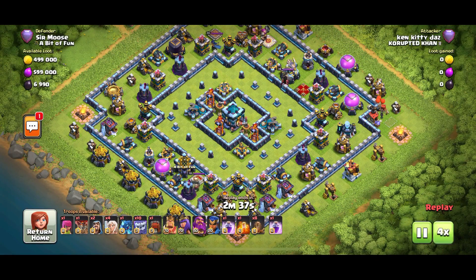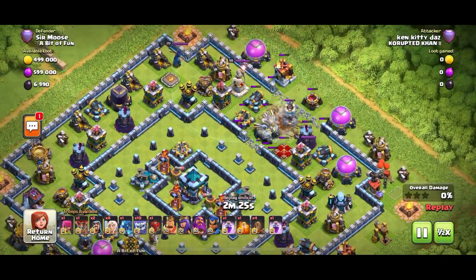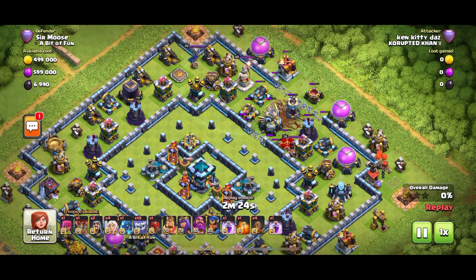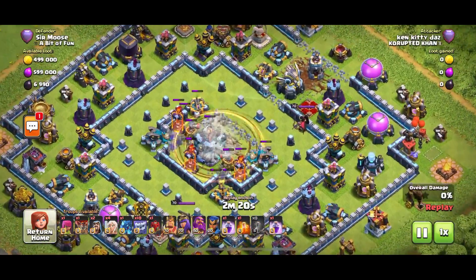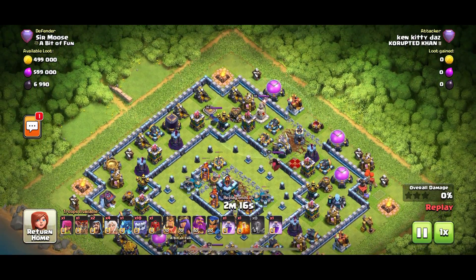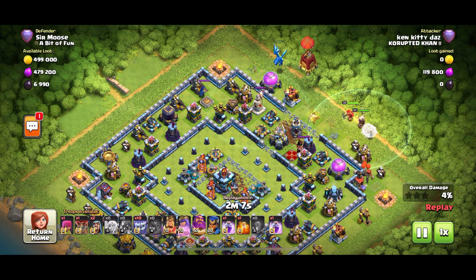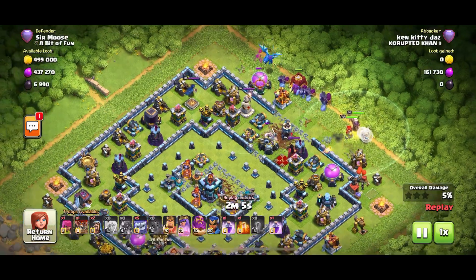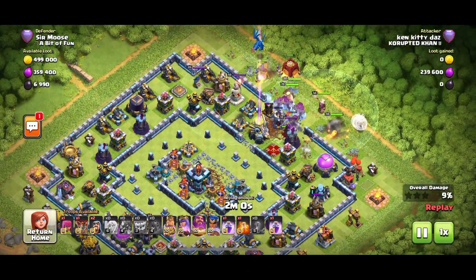We've got some Yetis — mixing it up a bit. Four Earthquake Spells on my base — that's a bit rude. Boom, on the core. Somebody is feeling confident — is this the three-star attack? In goes an E-drag left, Queen on the right with a Grand Warden, a few healers, Siege Barracks in the middle.